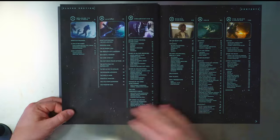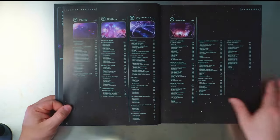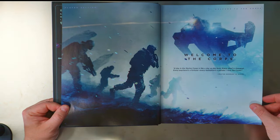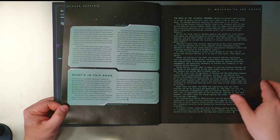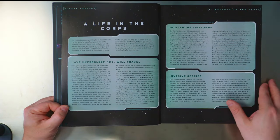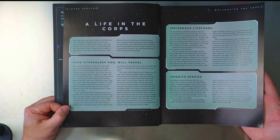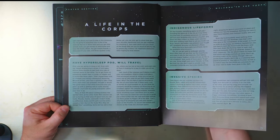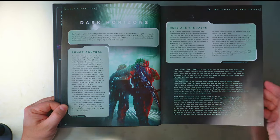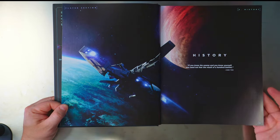It's beautifully made, nice shiny paper, so I'm gonna try and watch out for reflections. Welcome to the Corps — I love the artwork in these books. I'll probably never play the game, which is sad, but the sheer quality of this is beautiful. It talks about hypersleep, indigenous life forms, invasive species, the dark horizon, keeping rumors under control, then we go into the history of the Marine Corps.